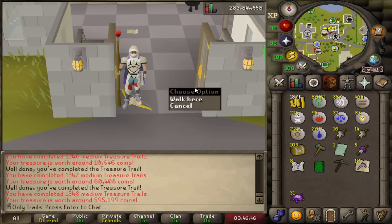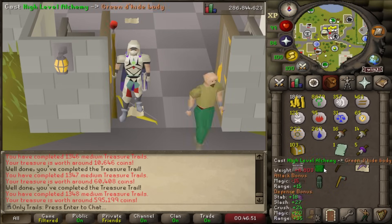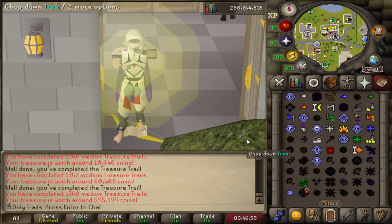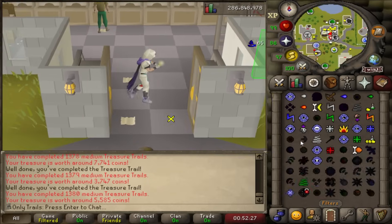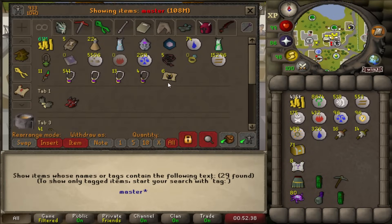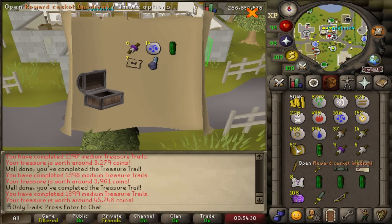Spiked manacles are the first boots of the opening. They went down big — I swear those used to be like 1-2 mil each. I'm double the drop rate right now on master clues. No masters in the bank. I'm going to open a couple here to get to 1,400 mediums completed.